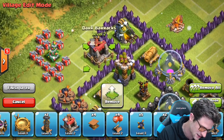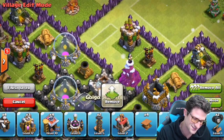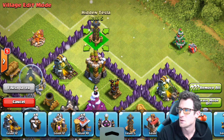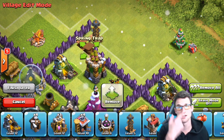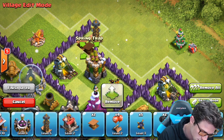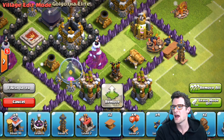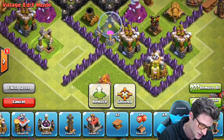We'll go ahead and bring these in — we've got that dark barrack right there. We'll put our laboratory right there; it fits perfectly in between those. Let's go ahead and jump over to this side as well. We've got this bad boy right here, we'll bring in our other Tesla right there. And we've got some more spring traps — so you can come up in here and take on my Tesla, but six of your giants are gonna get flung off. Then we will put a little bomb right here on the inside as well, for once they do get flung off — they will take a little bit of extra damage. We're gonna bring a skeleton trap in right here and a skeleton trap in right there.